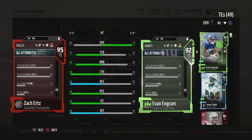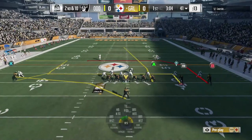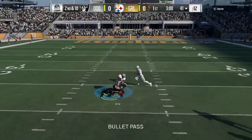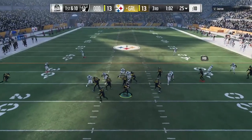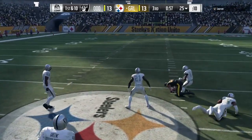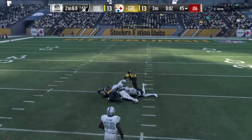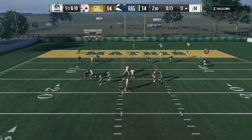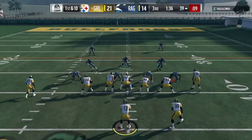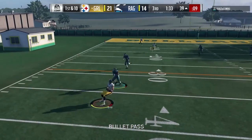He won't smash people too hard with 86 trucking. He'll beat a few people, but Sean Taylor against him — it's not going to be a good time for you. Although he has a big body at 250 pounds, you want that trucking as high as possible to run over people. What I was pleasantly surprised by was the speed on him. I didn't expect much, because I've seen other cards at 82, 83 speed — very disappointed, like the Rob Gronkowski card.